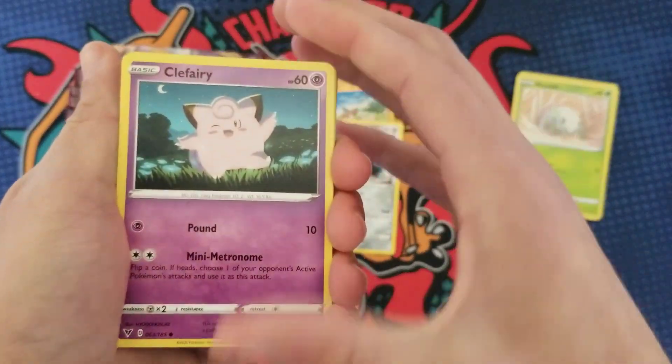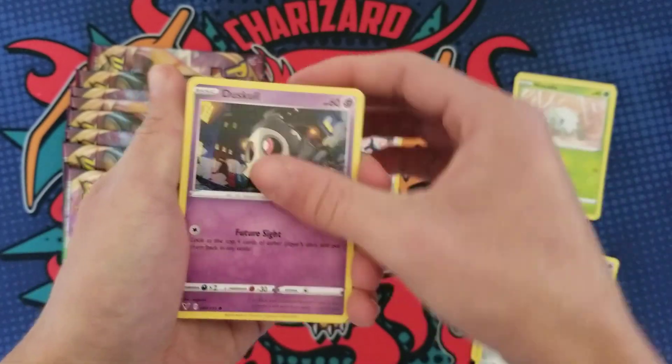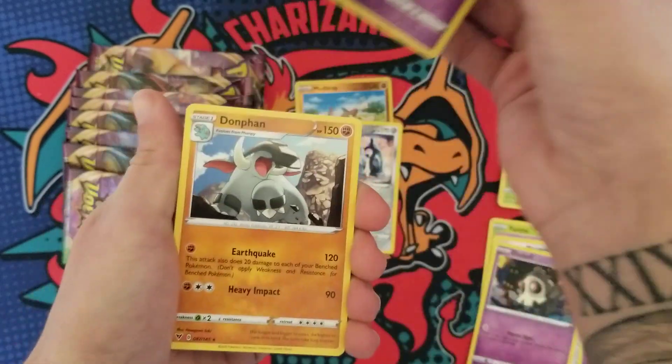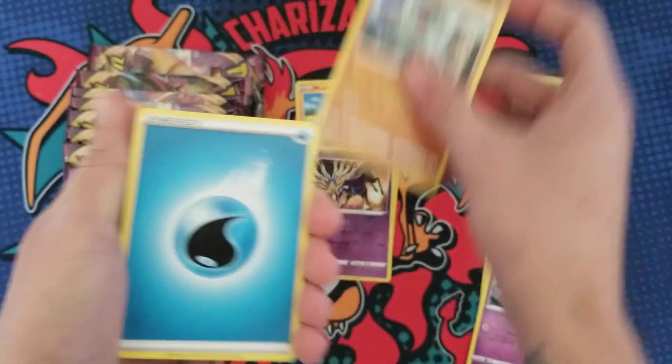First pack: we have a Clefairy, Mime Jr., a Yanma, a Meowth, a Duskull, a Xerneas — that's actually a really cool reverse holo rare — and a Dianfan.